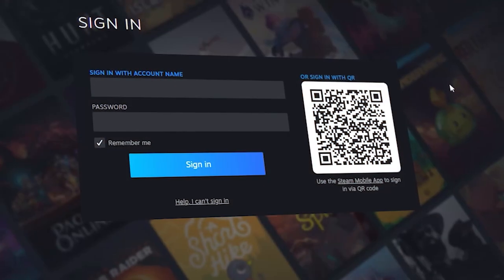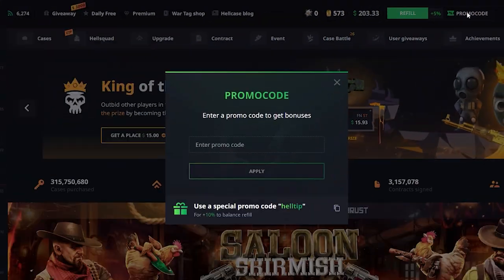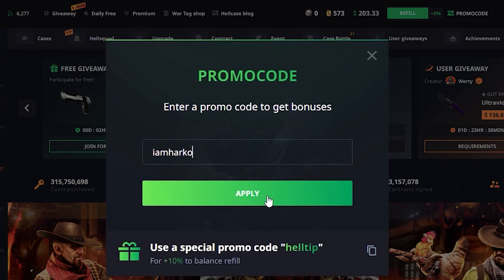You need to connect your Steam account with Hellcase. Click promo code on the top right corner. Enter code IAMHARCO in the promo code box and click apply.